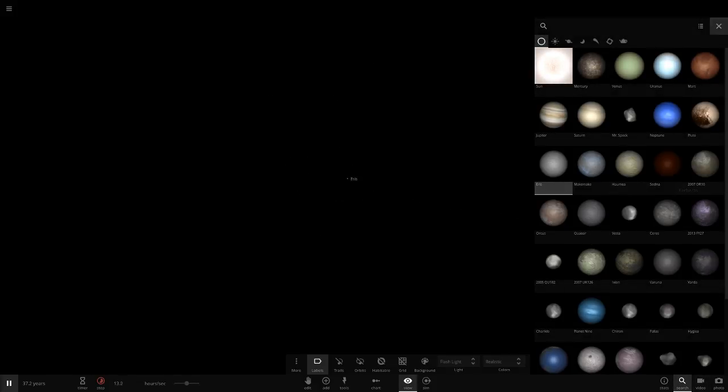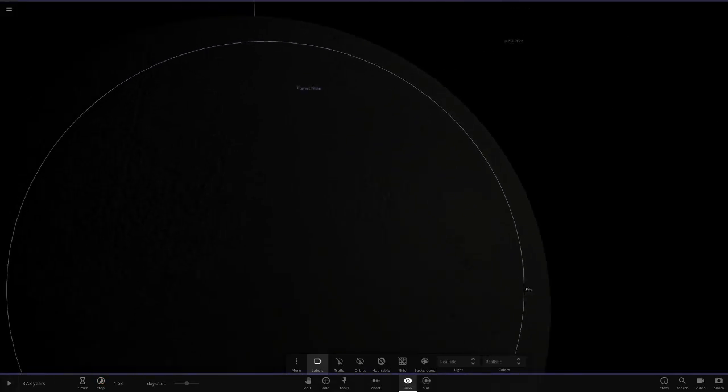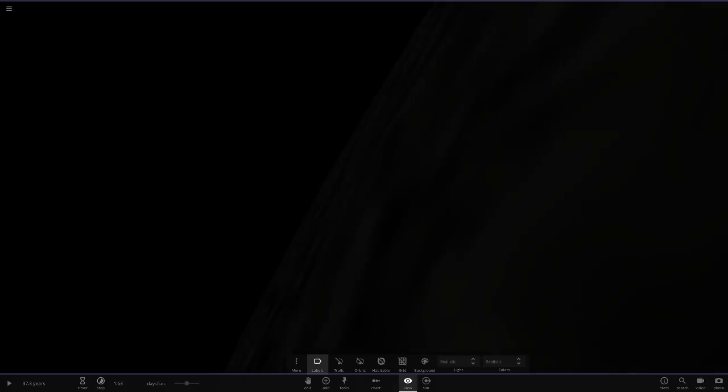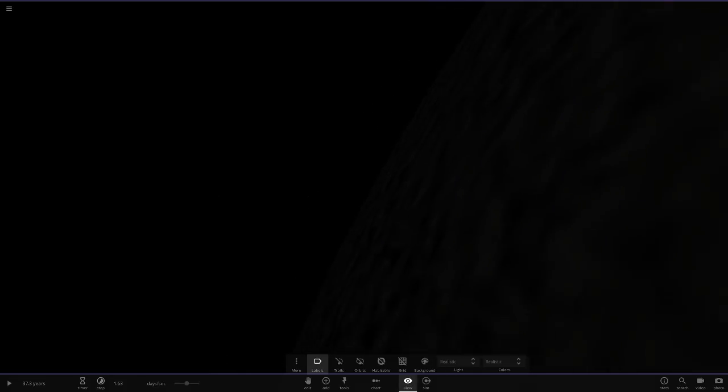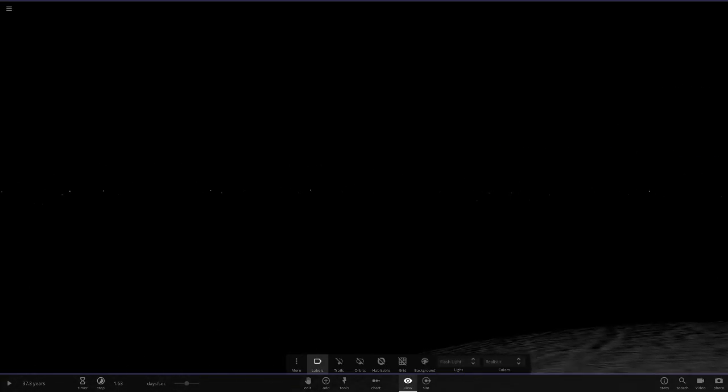Next up is Eris - pretty much exactly the same as Pluto, just a little dwarf planet with rings, untouched since Eris has no moons in this simulation. It's very very dark here - you literally can't see the rings at all on the surface in realistic mode. On the nighttime side if you look very carefully you can faintly see them, but on flashlight mode you can clearly see they're there.